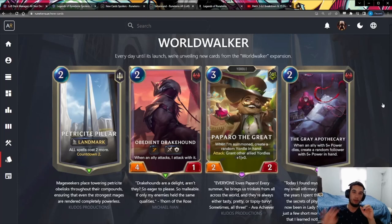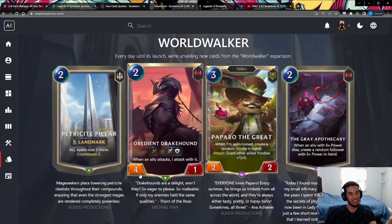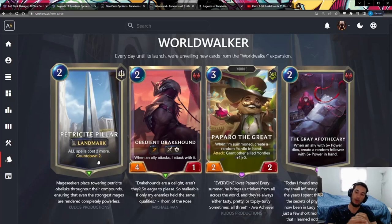There were four cards revealed today before the patch notes came out — these were the cards that Jhin quote-unquote destroyed a couple Fridays ago. The first card is a Demacia two-mana landmark, Petricide Pillar. It has the effect that all spells cost two more, but it has Countdown 2, meaning it goes away after two turns. It's the first landmark in the game with a Countdown effect that does something when it counts down to zero. I think this card is bad.